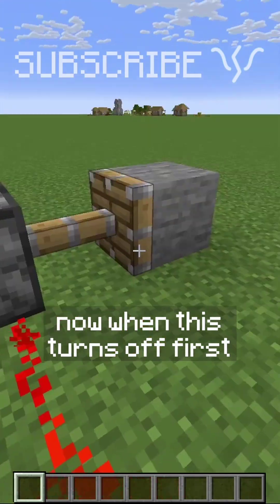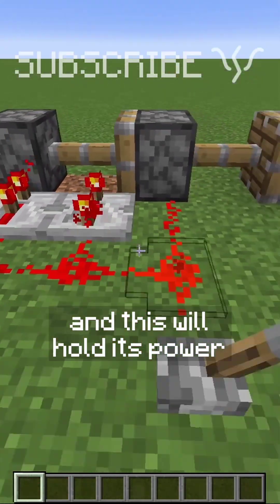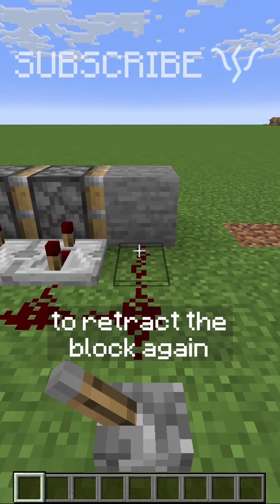Now when this turns off first, it'll retract the block. This will turn off second, retracting this piston, and this will hold its power, allowing the second piston to retract the block again.